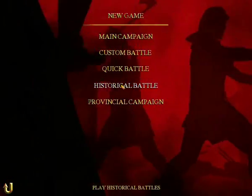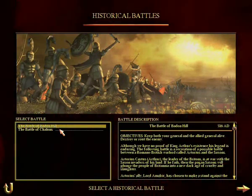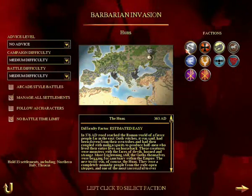The menu offers historical battles, though only two: the Battle of Chalons and the Battle of Bandon Hill. There is no prologue or tutorial, but there is the grand campaign. There is a decent amount of factions to choose from — ten to be precise.